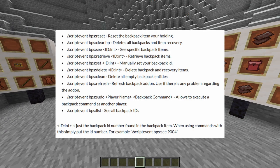There are also a bunch of script event commands available. You have the reset command which resets all backpacks of the item you're holding, the clear command which deletes all backpacks, and the recovery command to retrieve backpack items manually. You can also set your backpack ID, delete a backpack, delete all backpack entities, refresh the add-on if there are any problems, execute a backpack command as another player, and view all backpacks.